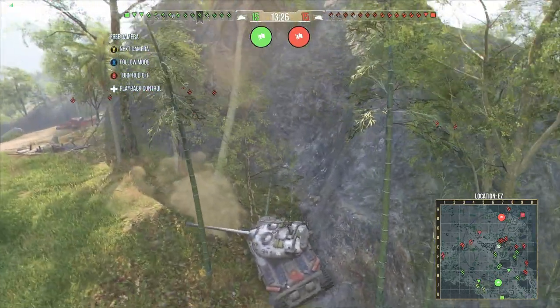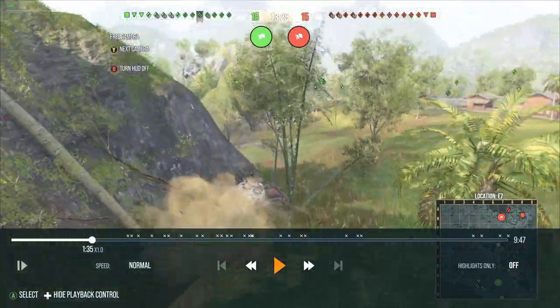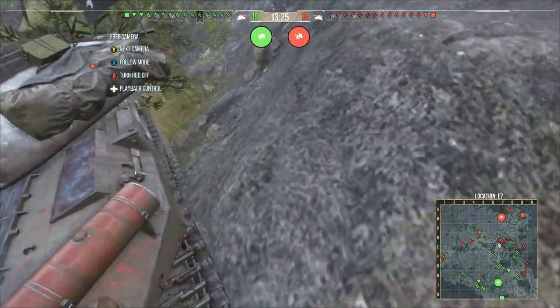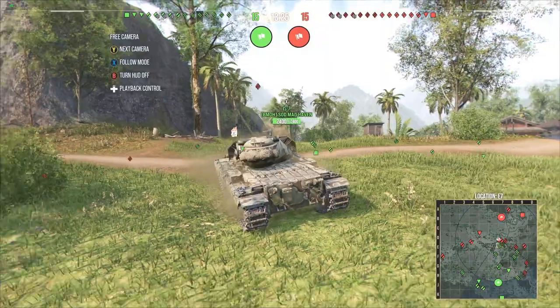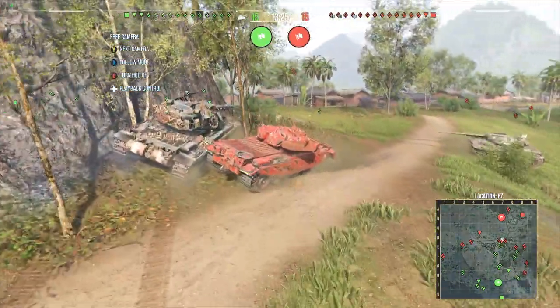Let's go ahead and start diving into this. This position right here — let's pause. If you get aggressive right here in any pike nose or hull-down tank that's fast enough, you can actually go in reverse. Get your front tracks lined up to about here, reverse back, and have your lower plate covered by this little mound. Currently I'm sticking out just a tad bit, but it's not enough for the Superconc to see me in general.